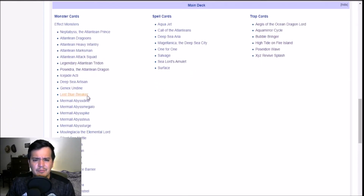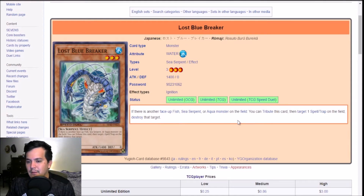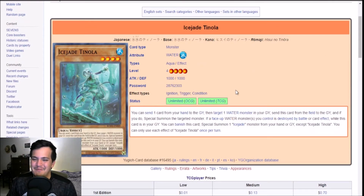Lost Blue Breaker — it's a Sea Serpent. If there's another face-up fish monster, you tribute this card to target a spell or trap and destroy it. That's not great. Shark Stickers, Moulin Glacier — that's a hand rip. And it's recommending I use Ice Shade. Send one card from your hand to the graveyard, target a water in your graveyard, send this card from the field to the graveyard, and special summon that targeted monster. If a face-up water monster you control is destroyed, while this is in your graveyard, banish it and special summon an Ice Shade from hand or graveyard. That's a good card.